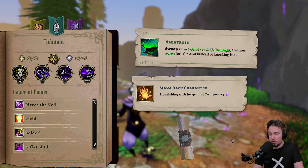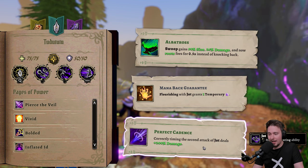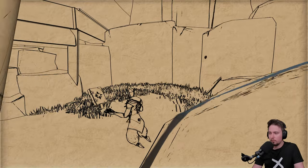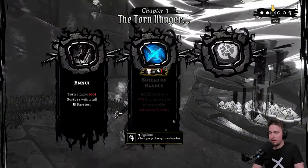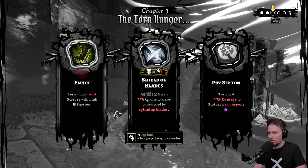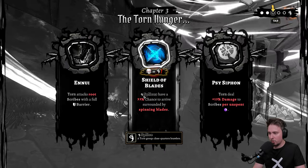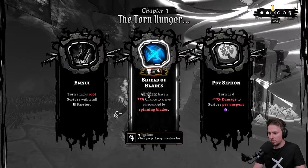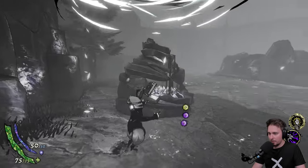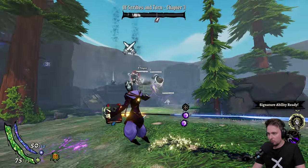We got another scroll — swoop gains size and damage and now roots. Flourish with jolt grants temporary — correctly timing the second attack of jolt deals damage. Let's go Albatross, we're using that quite a lot so why not. Next one — another hunger. Torn attacks root scribe with a full barrier. Shield of Blades: splices have 33% chance to arrive surrounded by spinning blades. Splices are torn that are close-quarters brawlers. Let's go with this — we'll need to get away from them or just kill them fast, but this will be tough.